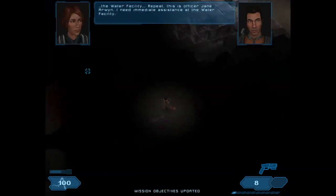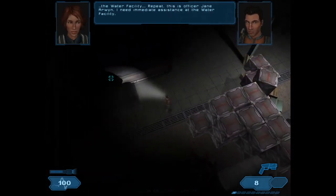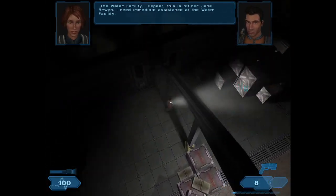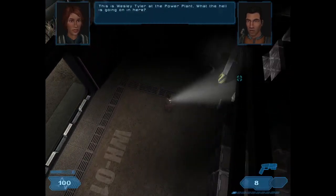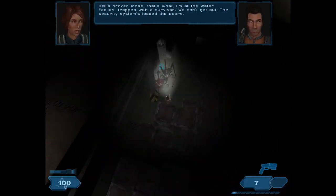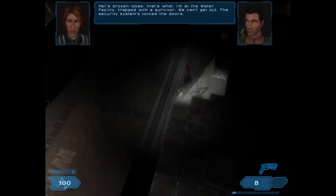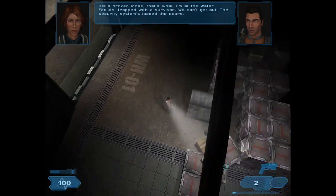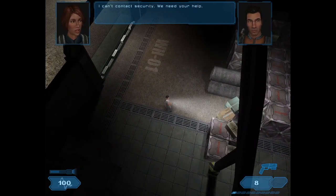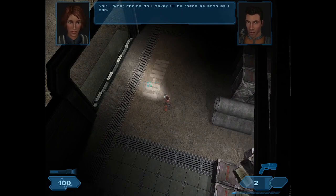Radio call: "Repeat, this is Officer Jane Irwin. I need immediate assistance at the water facility." "This is Wesley Tyler at the power plant. What the hell is going on in here?" "Hell's broken loose, that's right. The water facility is a trap for the survivors. We can't get out — the security systems locked the doors. I can't contact security. We need your help." "What choice do I have? I'll be there as soon as I can."